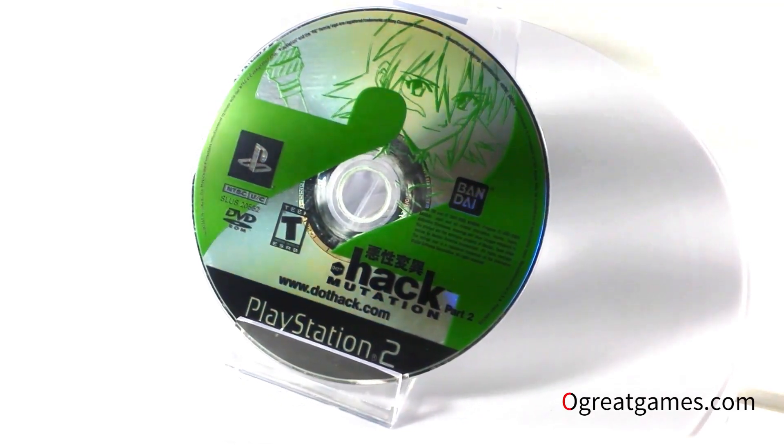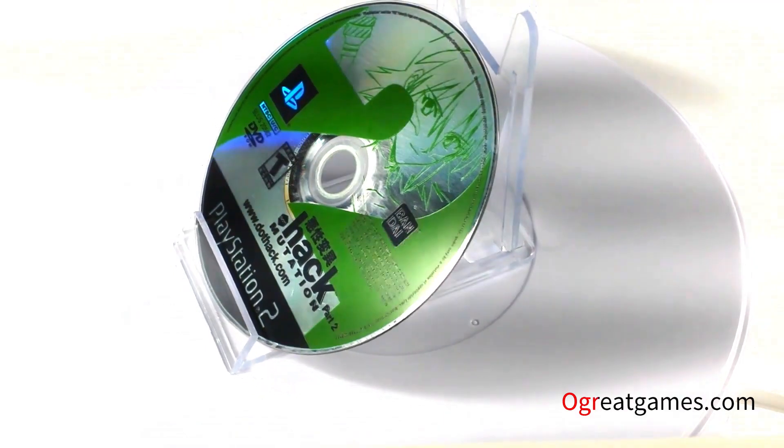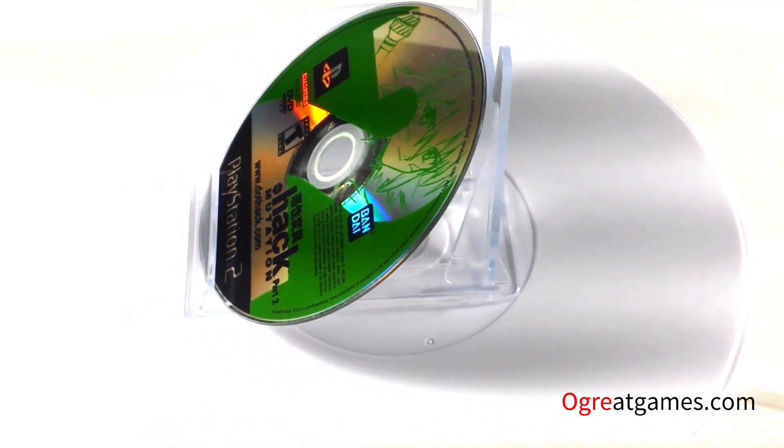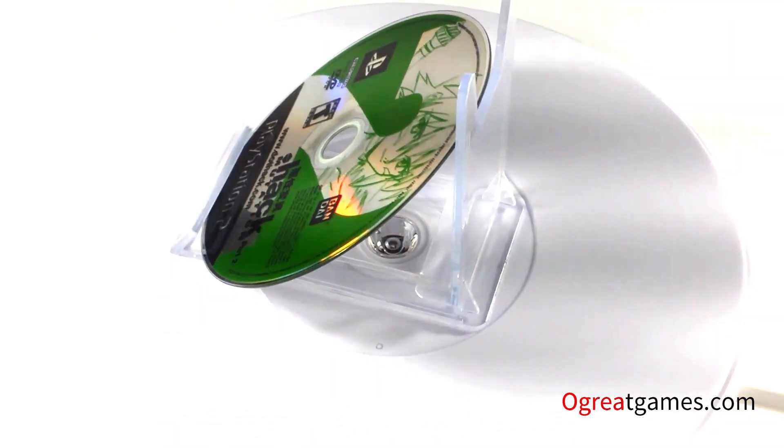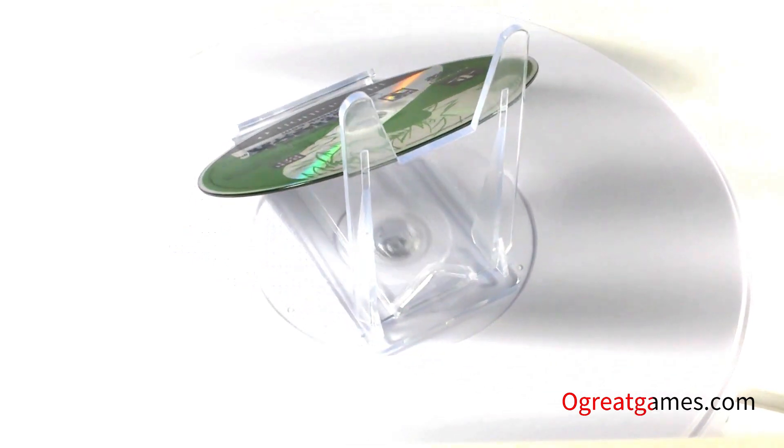.hack Mutation, Part 2 of the series for Sony PlayStation 2, features an intricate storyline continuing the story where Part 1 left off. Take the role of Kite, bestowed with out-of-this-world abilities in the video game world. Use data drain and gate hacking to save the people trapped inside the world.